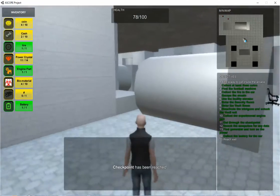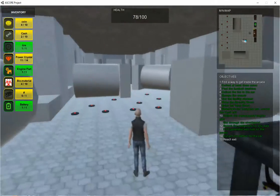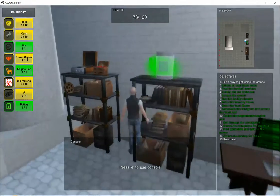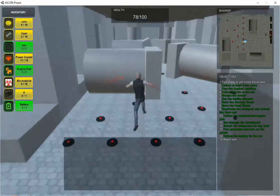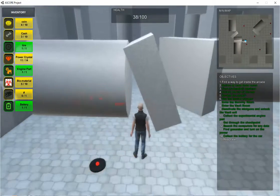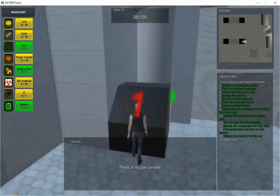Look — a minefield. I should probably watch my step. There's a minefield and some fallen pillars. The player will have to navigate his way around to get to the door. First, they should get the passcode to unlock the security. The player will have to crouch under this fallen pillar and can reach the door.